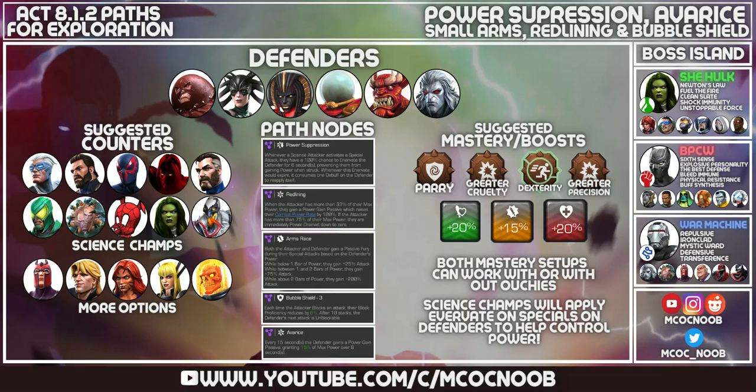Hey guys, welcome back to the channel and welcome to the final part of 8.1.2 exploration. Today is going to be power suppression, average small arms with redlining and bubble sheet. In my opinion, this is the most annoying path of 8.1. Bring in your science champions that have a lot of debuffs — Mr. Fantastic, Anti-Venom, Ibomb, Captain America with the right synergies, Quicksilver — all of these champions will work. You need a lot of debuffs to keep the defenders power locked.